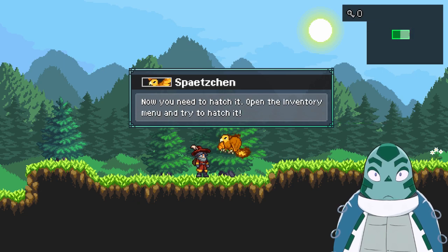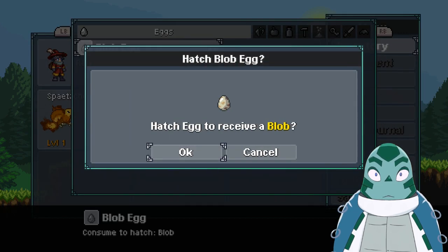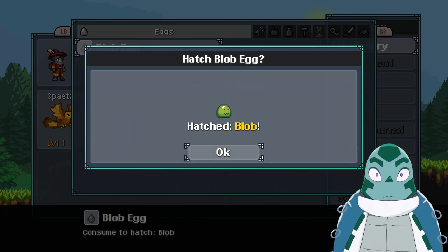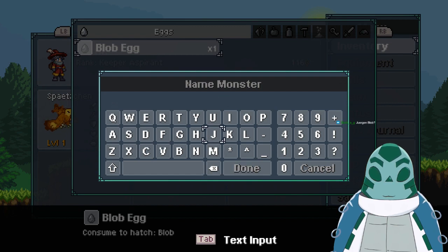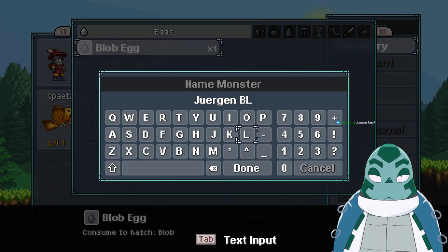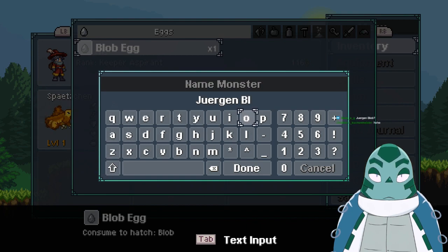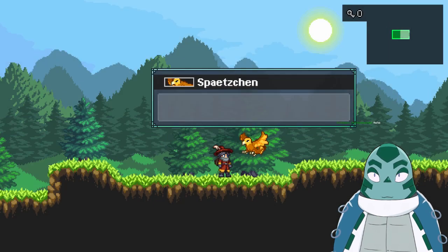Open the inventory menu and try to hatch it. Inventory — blob egg — and hatch the egg. Cool, hatched blob! What do we call blob? Jürgen blob. Oh no... Heisehi. Jürgen. Oh lord, this is going to be — not all caps, please. There we go. Okay, Jürgen Blob. Very formal.